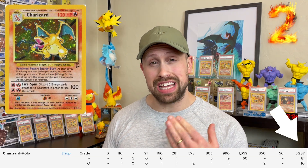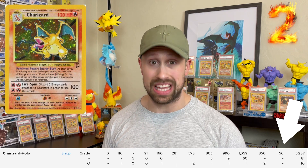The number two toughest card to grade is the Base Two Charizard holofoil, which has 5,378 graded copies with only 56 of them getting a PSA 10 label, meaning that only one percent of all the Base Two Charizard cards graded got a 10.